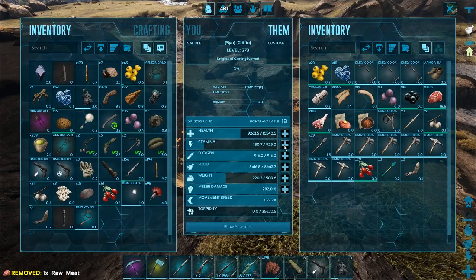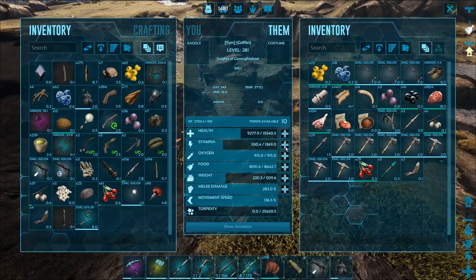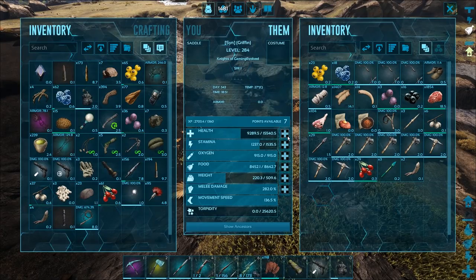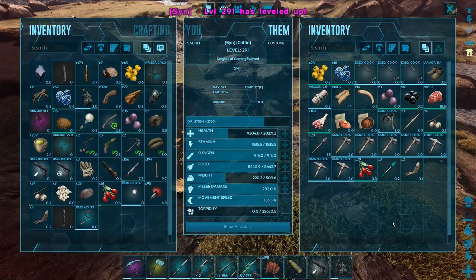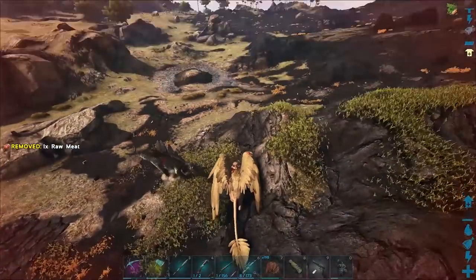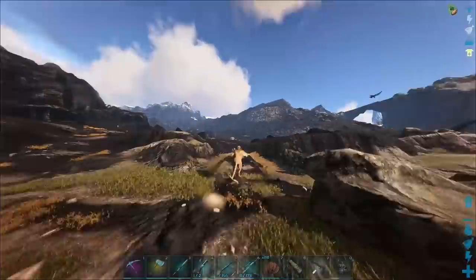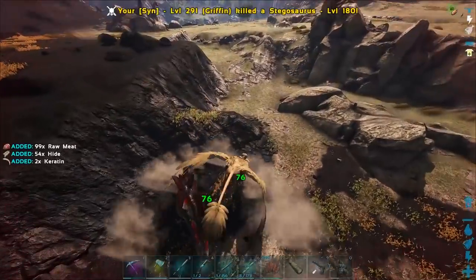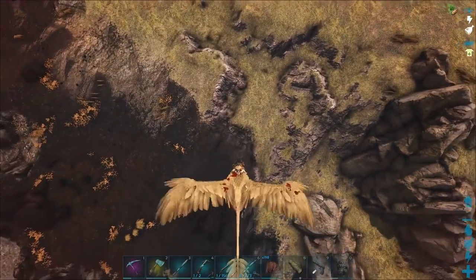I could put a couple more levels in. Stamina doesn't go up by a whole lot — I'll get it to at least 1500 so I don't have to keep stopping. This one is just not as good as our original griffin. Maybe I'll go for more of a tanky fighter build, since putting a lot into melee isn't going to pay off as much as on P-Tier.